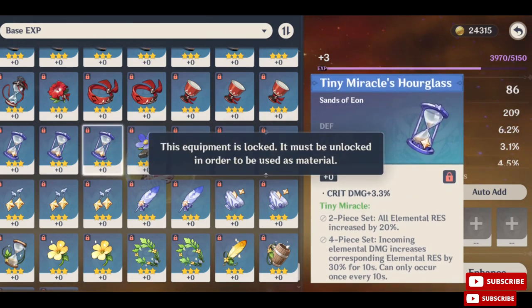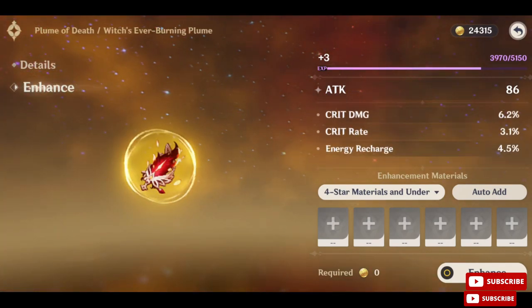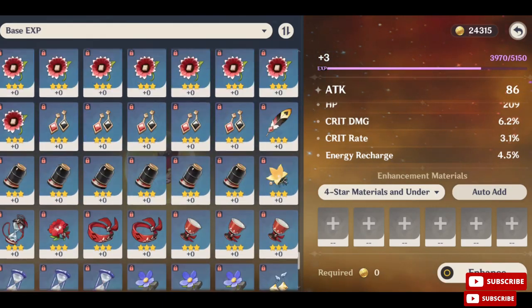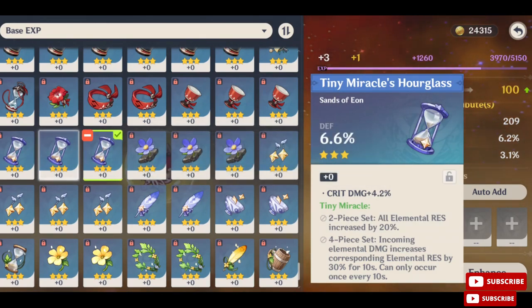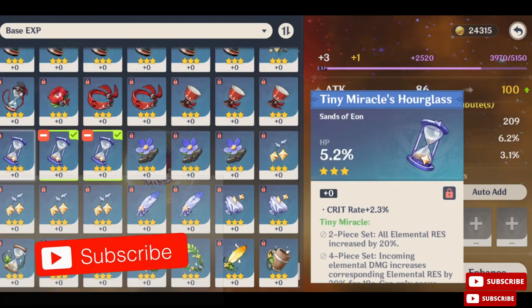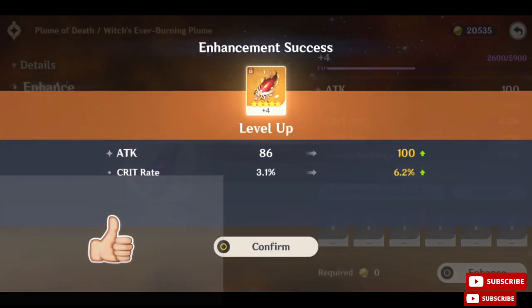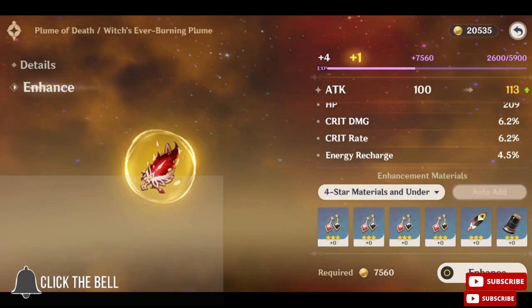Here in this feather I will try to level up crit rate, so I'll be picking up a piece that has crit rate, does not have HP, and does not have any other substats that I have on the feather, because all I want is crit rate or crit damage. It went to crit rate at plus four, which is what we want, so I'll keep leveling up and show you guys.